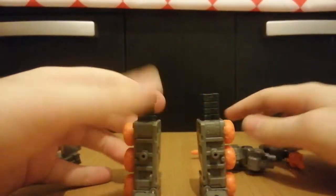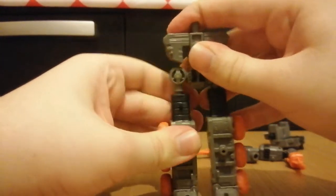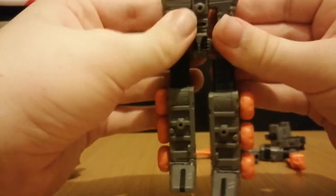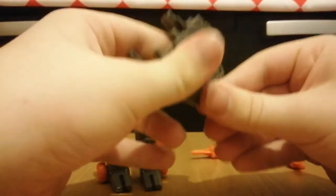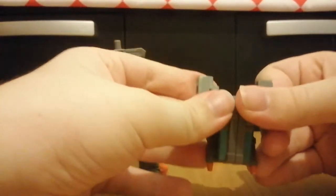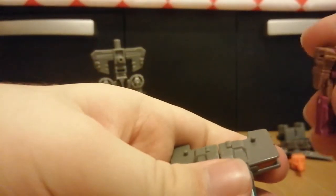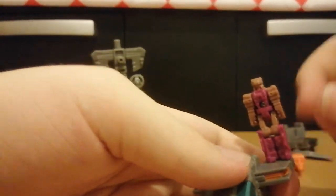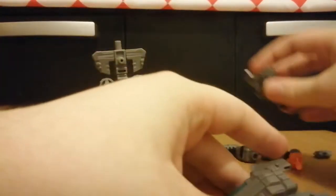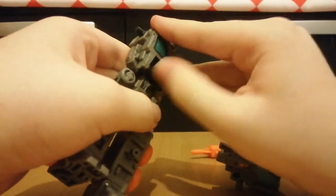Let's just get on to the actual robot mode again. Before I fully get him into his robot mode, one thing I forgot to mention - do you see these little pegs here? They're actually intended for a titan master to go on. This is so Scorponok's titan master can stand here, so they definitely thought of Scorponok while making this guy. That's something I forgot to mention during the vehicle mode segment.